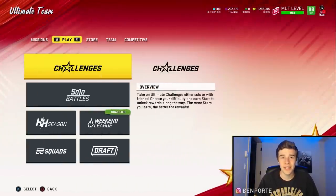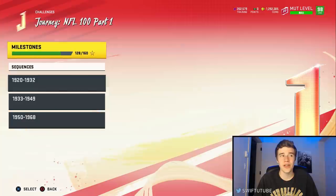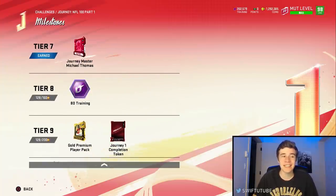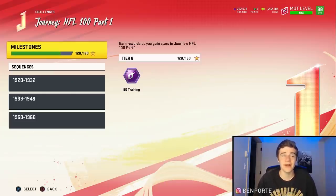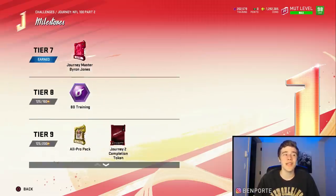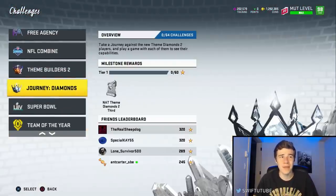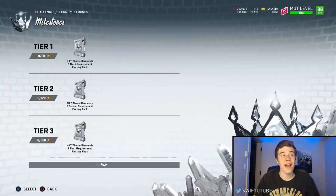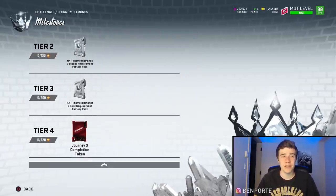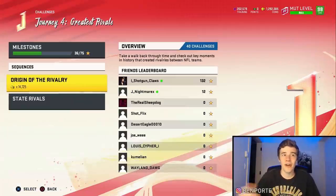There have been four journeys released throughout the year and you're going to need to get the maximum amount of stars on them to earn your free golden ticket. Journey NFL 100 Part One requires 200 stars for the completion token. Journey NFL 100 Part Two also requires 200 stars. Journey three, called Journey Diamonds, requires 320 stars for the completion token.